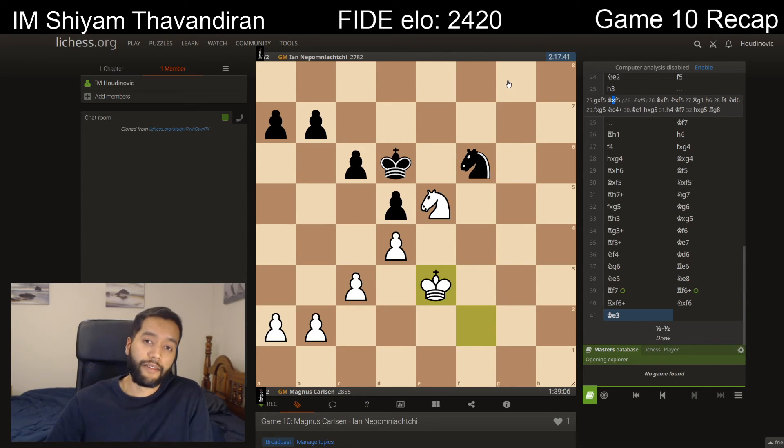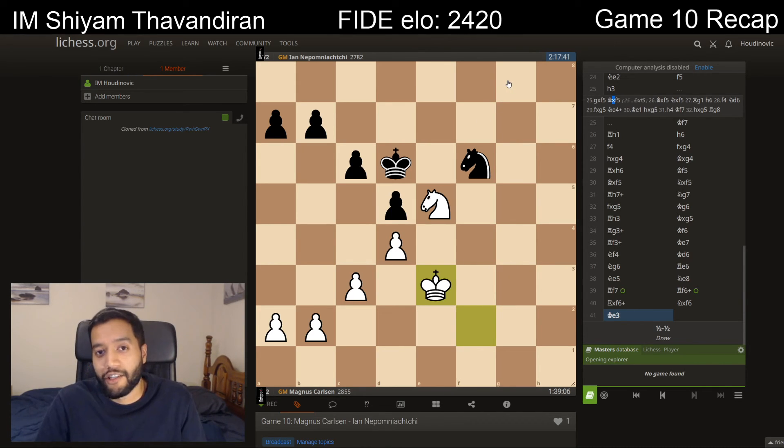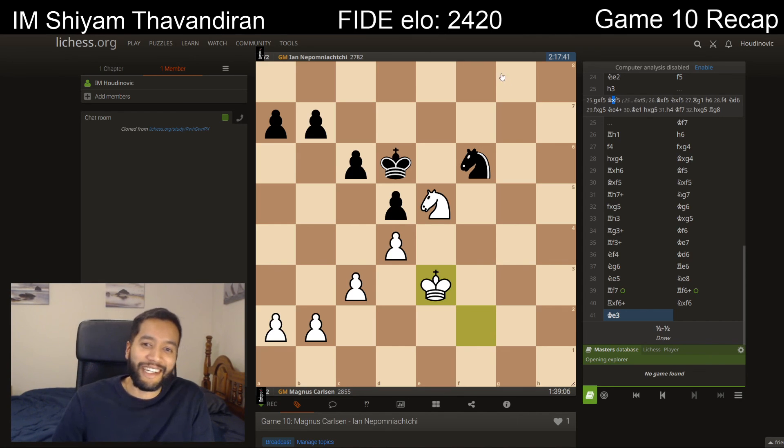So it's 6.5 to 3.5 after 10 games. Tomorrow is basically a do-or-die situation for Nepo — it's going to be exciting to see how he approaches it. Who knows, if he wins, it's going to add some intrigue back into the match. I'll be rooting for Nepo; my prediction is he's going to go for 1.c4 again. I think he got a pretty dynamic position, and I don't think he's going to test Magnus with 1.e4 — so 1.c4 will be played again. I hope to see you back for the game 11 recap!